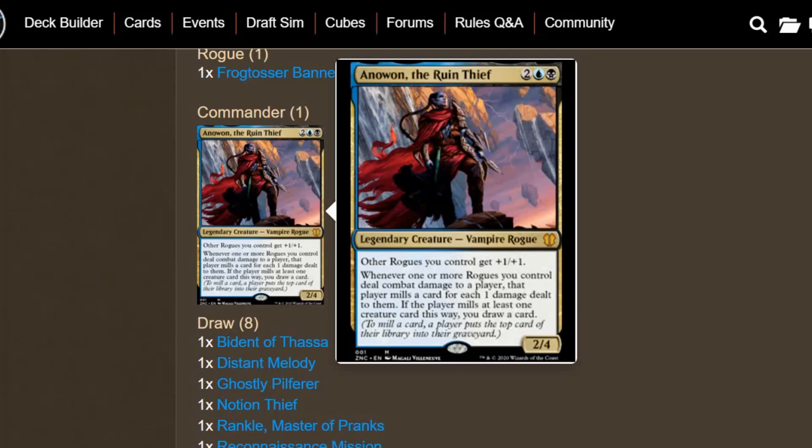They play very similarly to Ninjas. There's more of a focus on just evasion, not so much ninjutsu-like abilities where you're cheating stuff into play. But some of the abilities these Rogues have when they deal combat damage are actually pretty powerful. You can also incorporate a Mill strategy if you want to. I didn't really choose to go with heavy Mill — I just wanted to take advantage of some cards in graveyards. You can easily bring creatures back or cast instants and sorceries from the graveyard, so it's not going to be a pure Mill strategy.